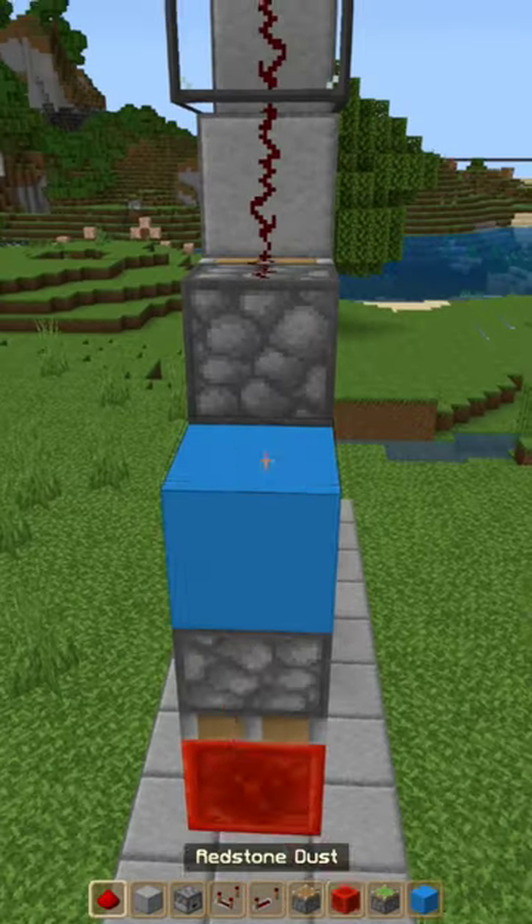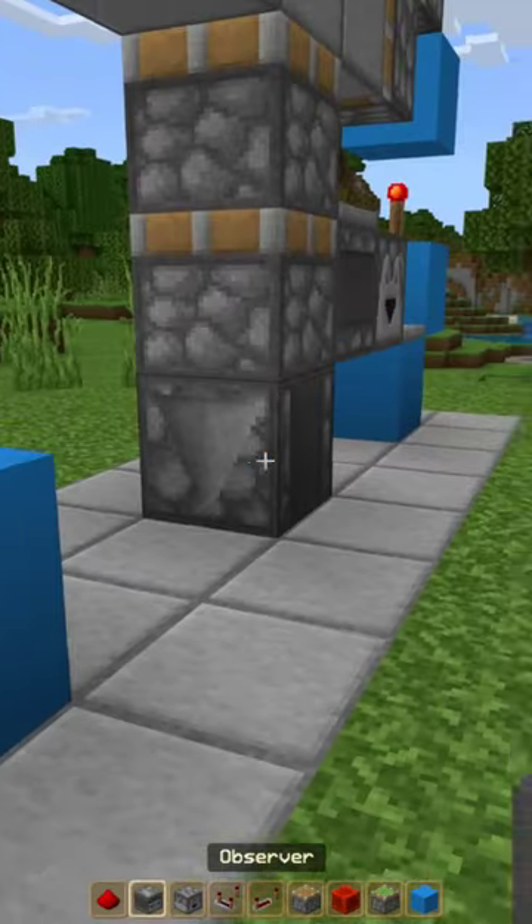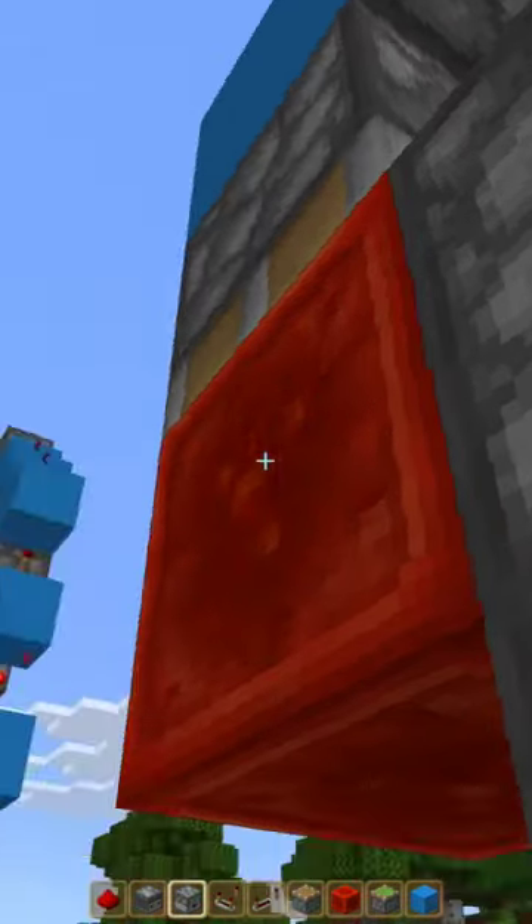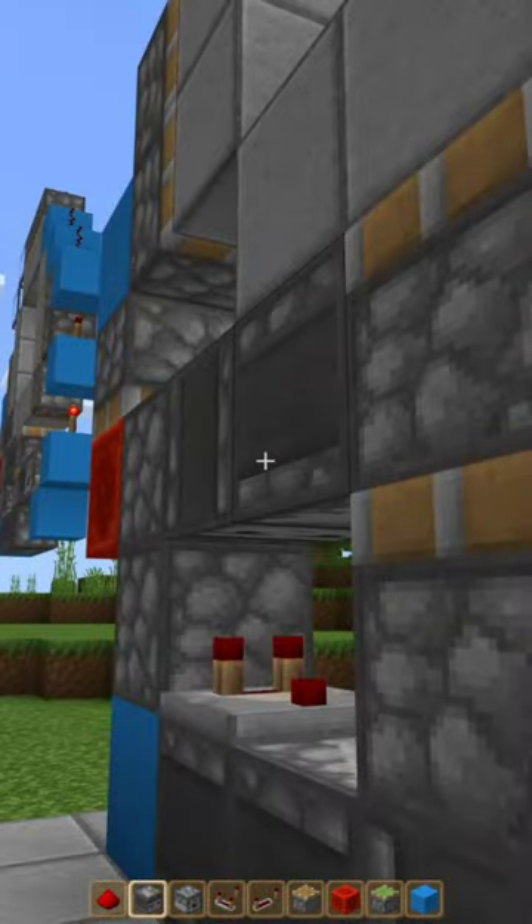Sticky piston, redstone block, redstone dust on top of the block. 2 observers, a comparator, a dropper, a dropper into the dropper, and an observer on top of the comparator.